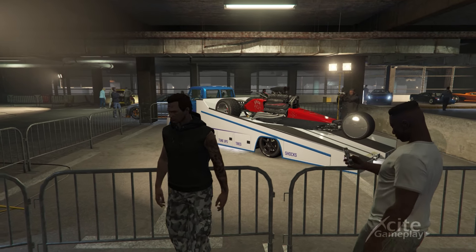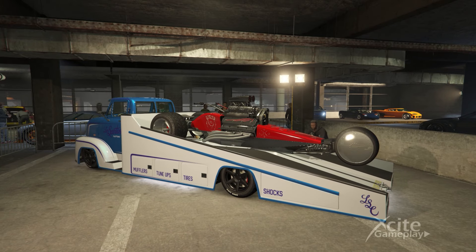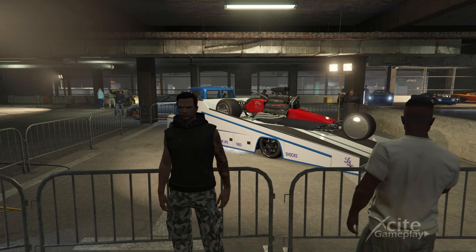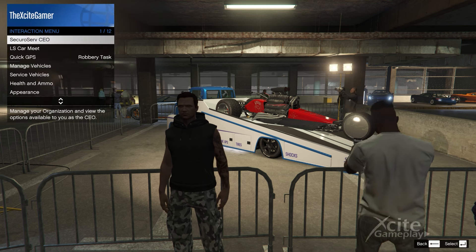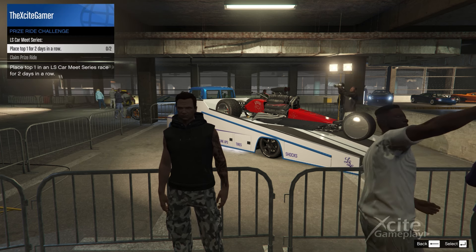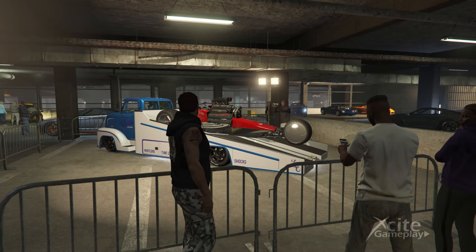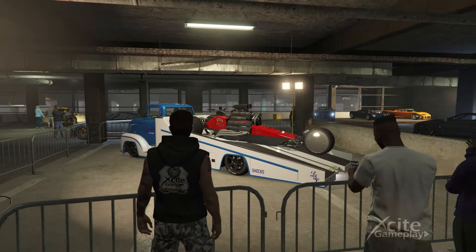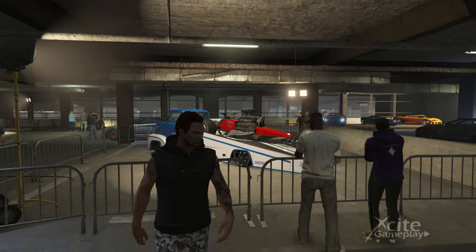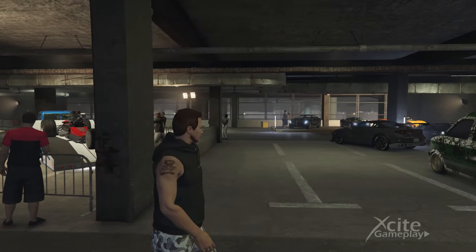The first free vehicle you can find in the Los Santos car meet. This is the Rampant Rocket, manufactured by the Western Motorcycle Company. This is a custom tricycle bike. To claim this awesome bike for free, you must finish in the top one in car meet series for two days in a row. The value of this bike is 925,000 GTA dollars. The Rampant Rocket is based on the Rocket 2 trike, seen in the overall design and layout.